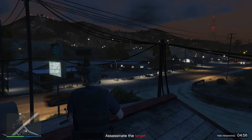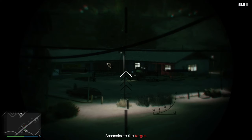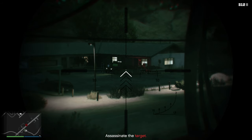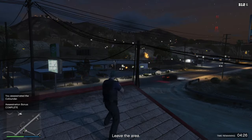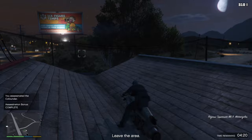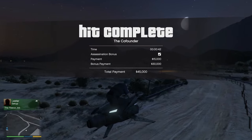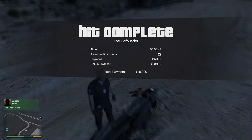The downside though, we used to get a total payment of $180,000 — that's almost a $200k reward per payphone hit. Right now with the assassination bonus, you guys will only get $45,000. But overall, I think it's still a win because if you do 5 payphone hits within 1 hour, you'll still earn around $220,000, which is similar to pre-nerf. It's just you have to do more work this time.